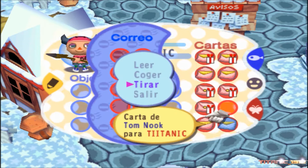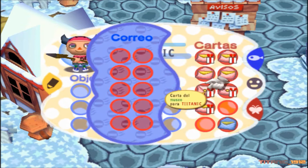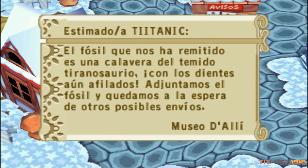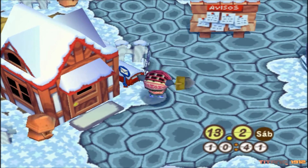Tornuk nos dice que tiene un flamante cactus para vender. Con la del tiranosaurio, con suerte hoy lo vamos a completar. La calavera del tiranosaurio la podemos vender, y el ámbar también lo podemos vender.